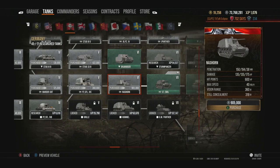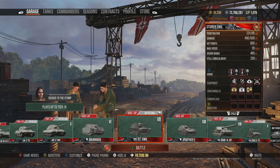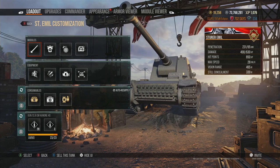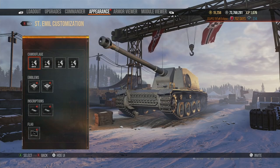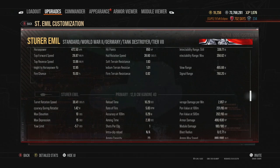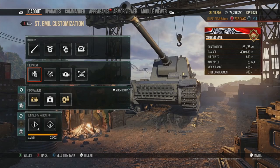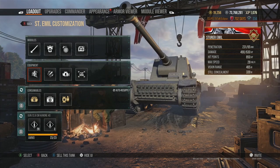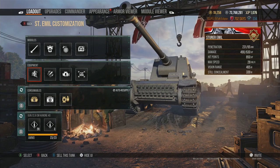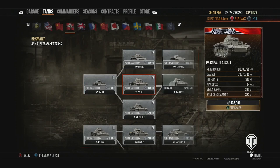If you're new to the game don't go down this glass cannon line — it's not easy to learn. The Sturer Emil at tier 7 is one I love — it has basically ridiculous gun depression at 15 degrees, one of the highest in the game if not the highest. With the top gun you get 490 alpha, really good accuracy, and absolutely no armor. You're a stealthy tank destroyer with huge alpha for the tier, and you can play ridgelines exceptionally well with this vehicle.